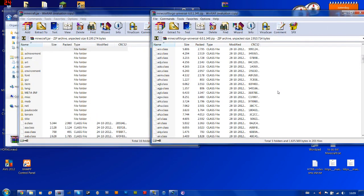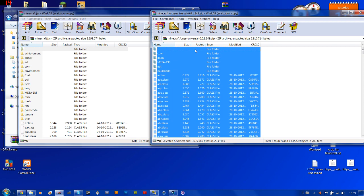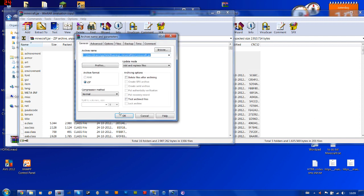You need to highlight all the files, so press Ctrl+A, and then just drag these files into Minecraft.jar.